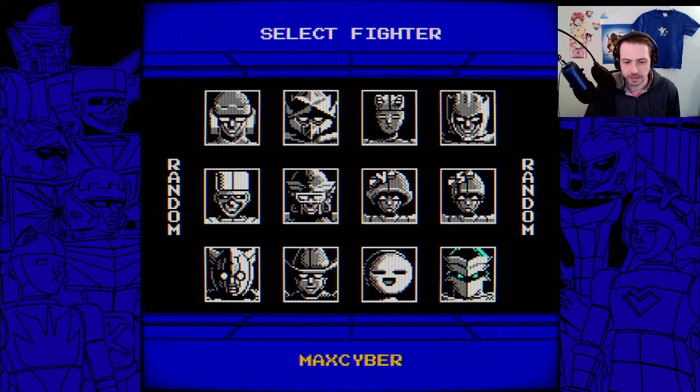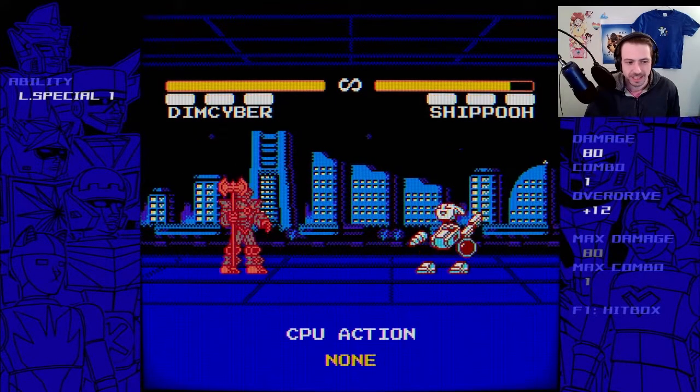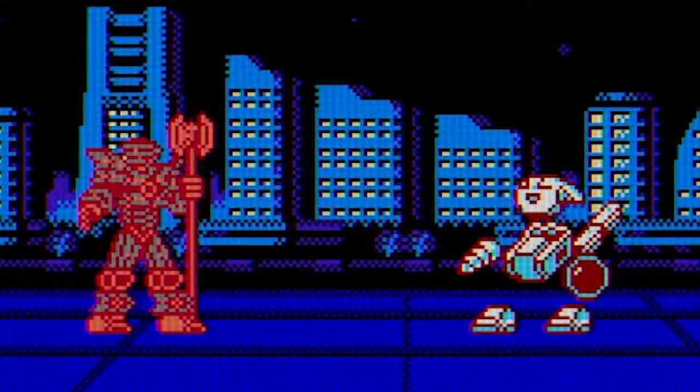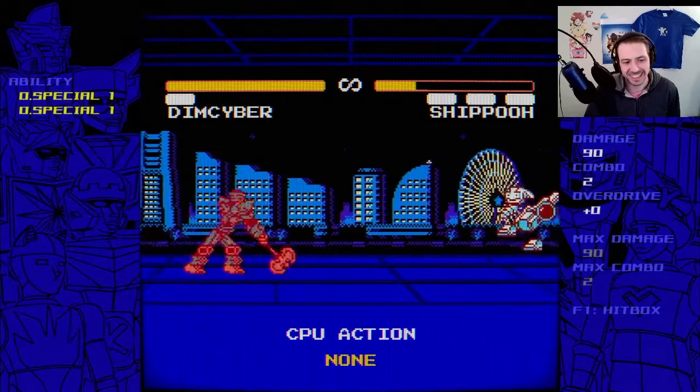Let's go into training mode. Where are these new characters, you ask? It's a mystery — we've got to go down to Mephisto's Cafe in order to be able to check out Dimcyber and Shippo, folks.